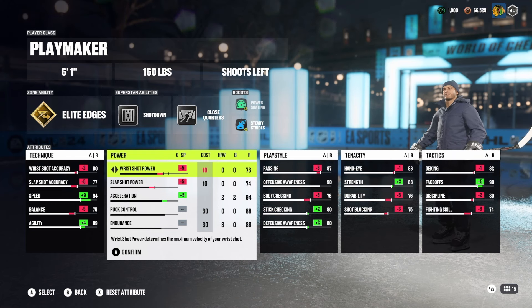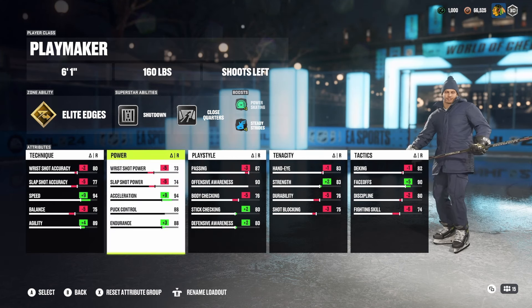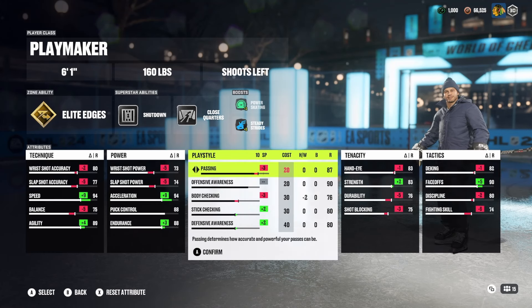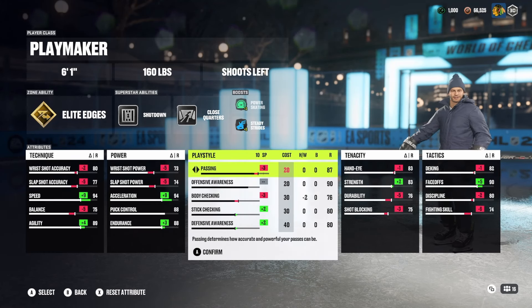If you have a shooting trait applied, I think it balances out perfectly to where you can still score goals. If you have a problem scoring, you can raise your wrist shot power and accuracy a little bit more. It's more of an experiment — for me, I don't have a problem scoring. The rest of this is set how it is.